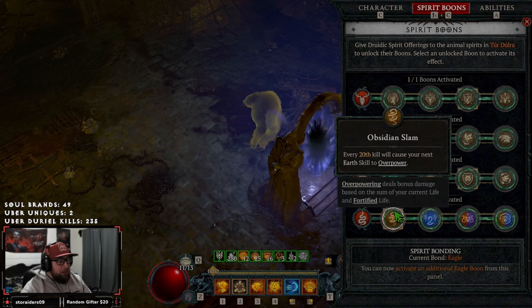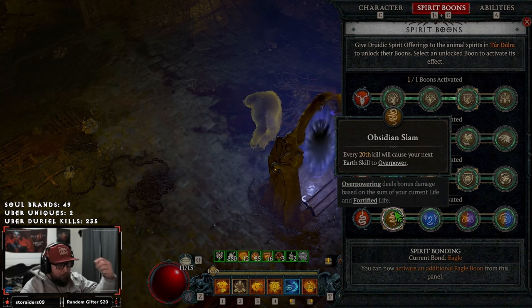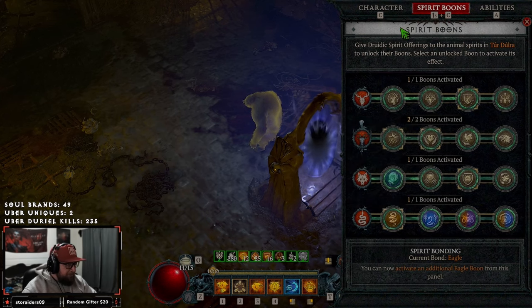Our last boon, Obsidian Slam, is another way to automatically proc overpower.